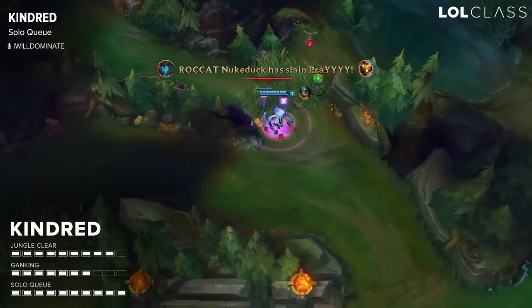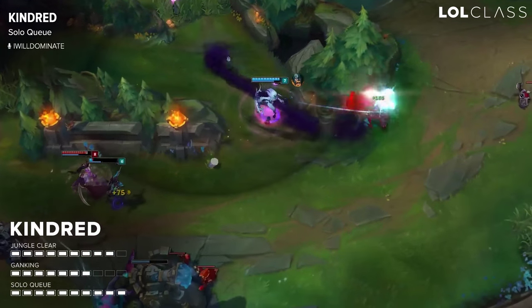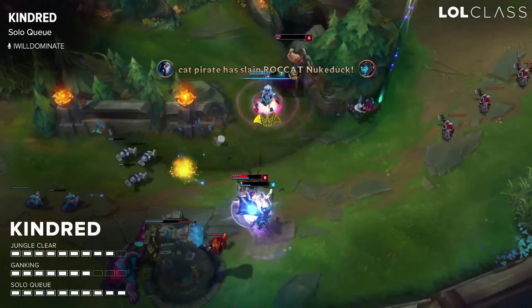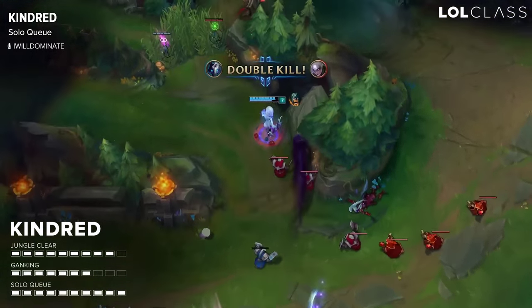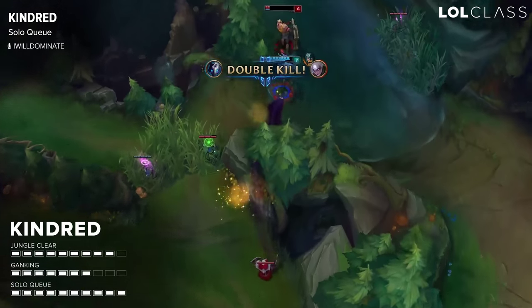Overall in solo queue as a jungler right now I think it's a 10. I think it's the strongest you get for a jungler, which to me is really exciting because I've always been wanting carry junglers to come into the meta, and I think Kindred is the first one that actually feels like a true carry jungler.